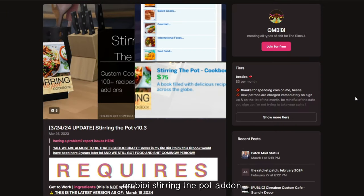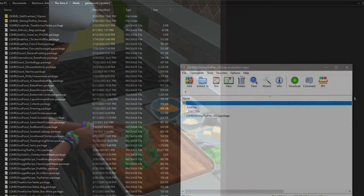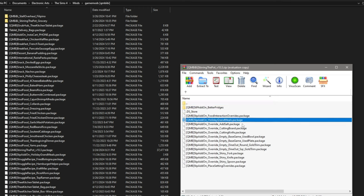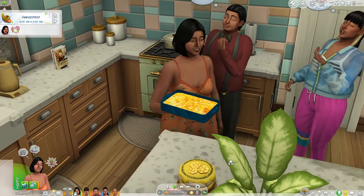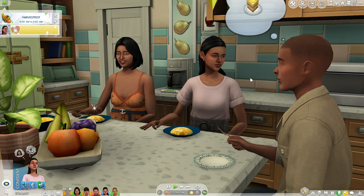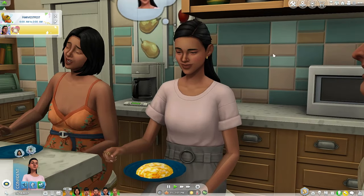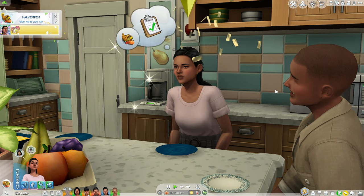QMB's Stirring the Pot mod is technically a cooking mod; however, there is a small add-on where you can have any food register as a grand meal. So if you're in game and it is Harvestfest, you no longer have to make an actual grand meal from the stove — you can just have your Sims eat any meal and it will count as a grand meal. I love this because I like to make additional sides on Harvestfest, so if your Sim decides to just eat the yams or their green beans, it will still count as them eating a grand meal.